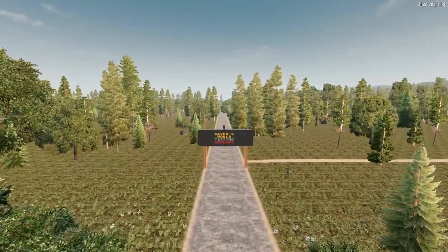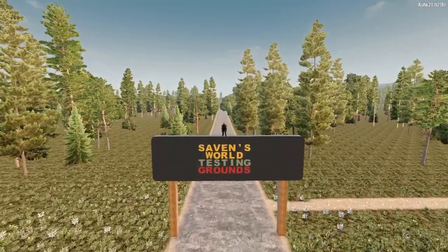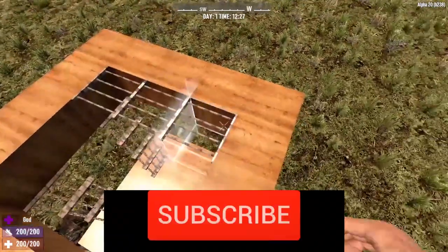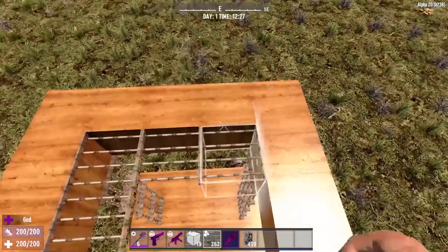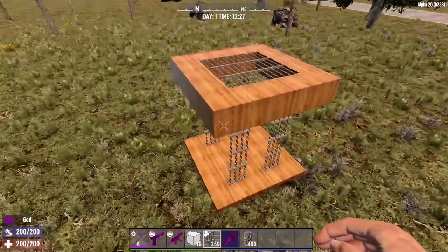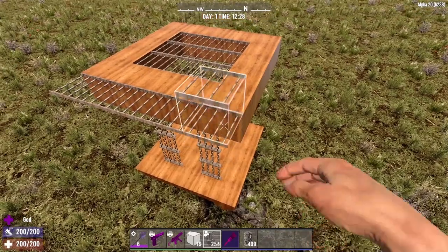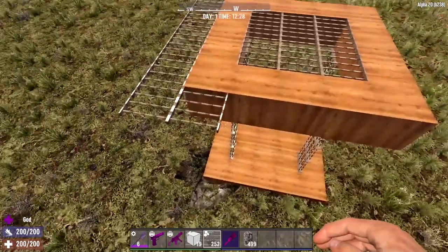Today we're discussing the structural stability bug in 7 Days to Die Alpha 20. There is currently a bug that you definitely need to be made aware of. This is a known issue and the Fun Pimps are working to get this fixed, but until they release a patch, it is a very serious issue that could cause a lot of frustration and headaches. This bug has to do with structural stability.